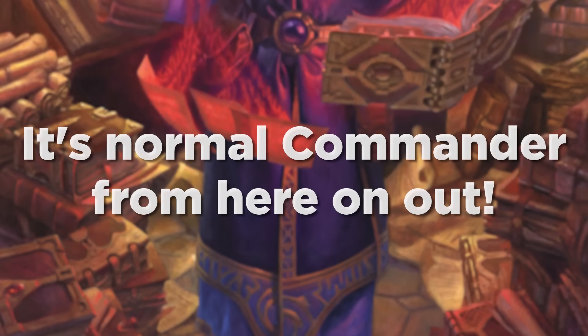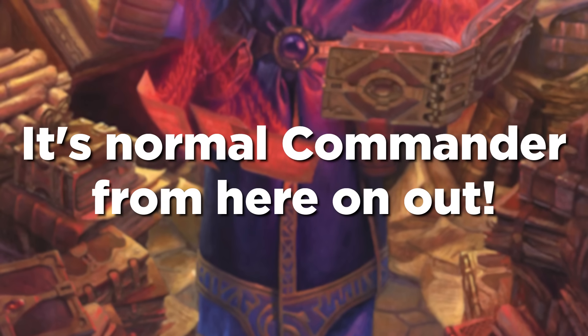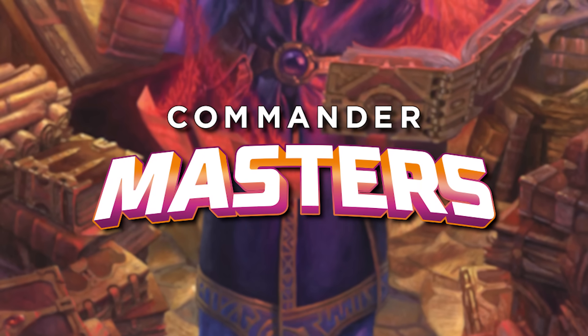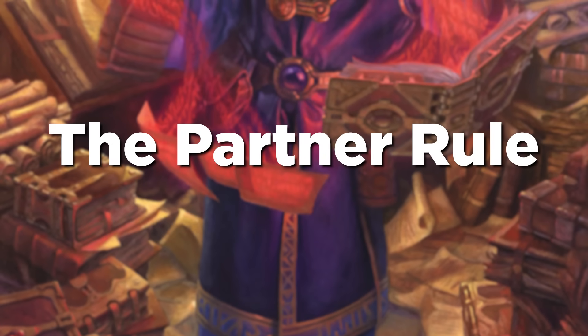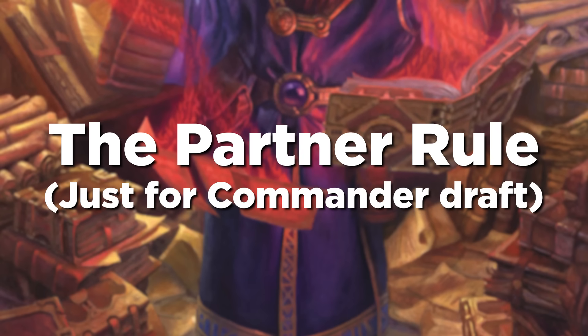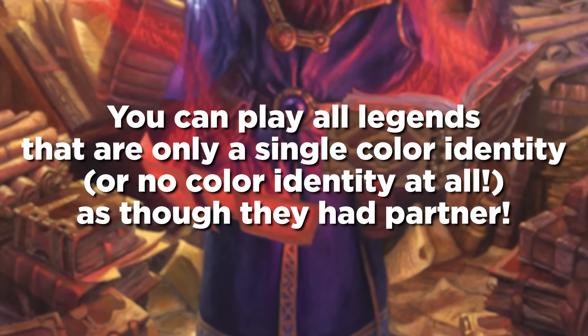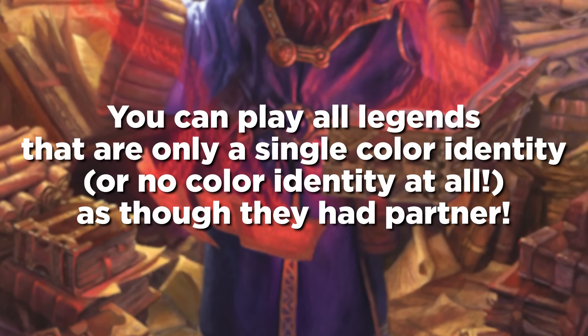Once you've built your deck, you're just playing regular Commander: 40 life, Commander attacks, free Mulligan, and all. Now, there is one other special thing for Commander Masters to keep in mind — the partner rule. Commander Masters has a special draft rule: in this set, just for Commander Draft, you can play all legends that are only a single color identity, or no color identity at all, as though they had partner.